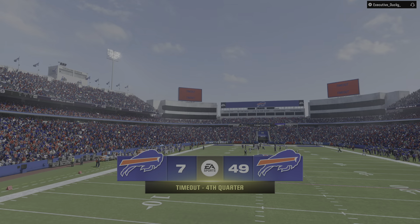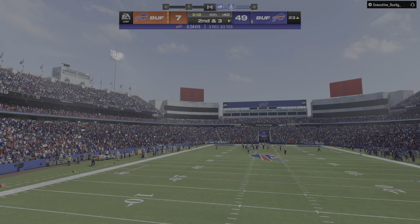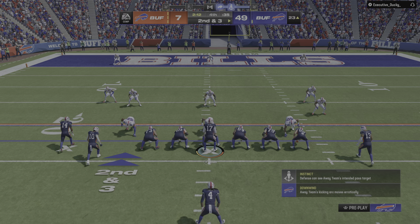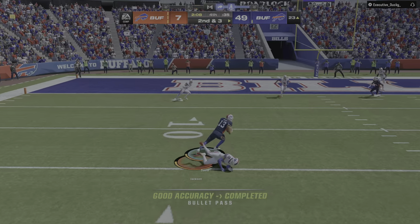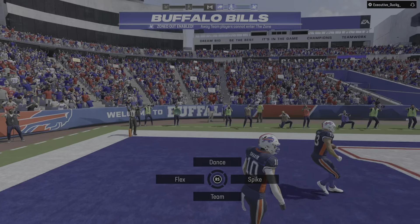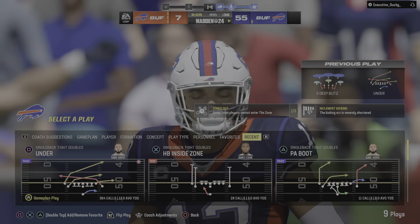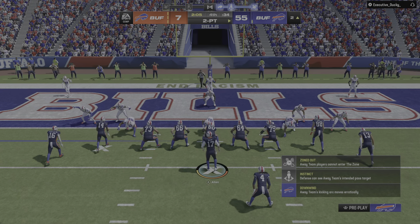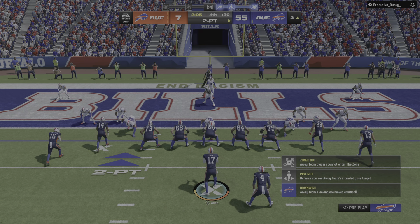They'll get it to the 23-yard line. The Bills will use the second of their timeouts, leaving them with just one remaining in this fourth quarter. Second and three — Allen looks to throw. Pass caught, it's Davis on the crossing route, and he will get into the end zone. It's another touchdown. This thing is ugly. You wonder now if he might remove the helmet and watch the rest from the sideline — his fifth touchdown pass of the game.